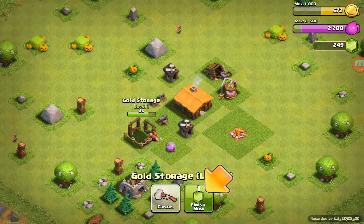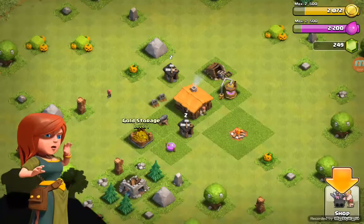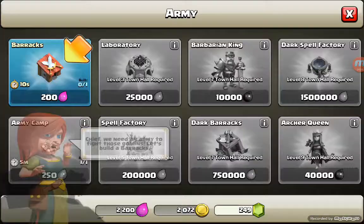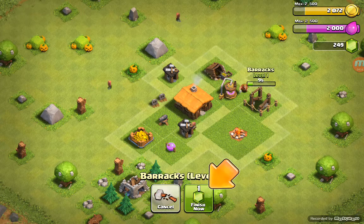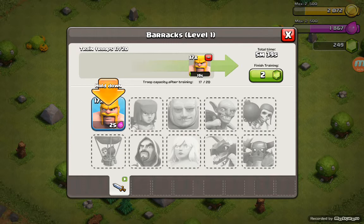Let's go. Gold — these goblins love gold. Chief, we need an army to fight those goblins. Let's build barracks. It should be 'let's build barracks,' not 'a barracks.' Put it next to the camp so they can travel easily.